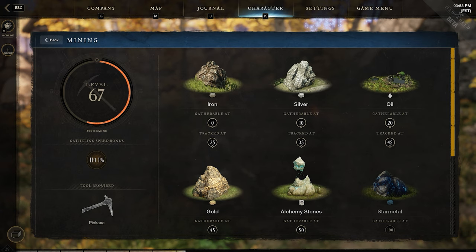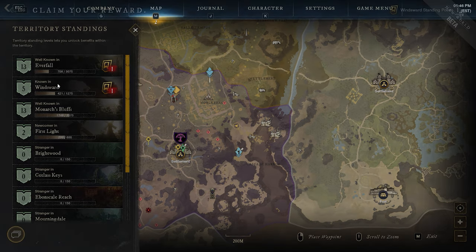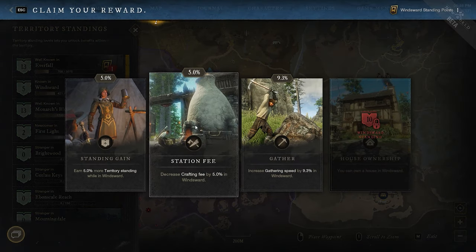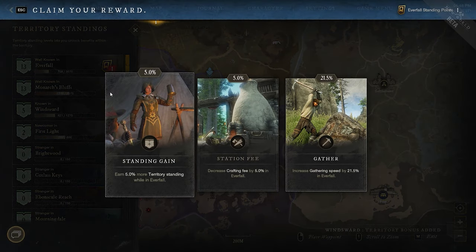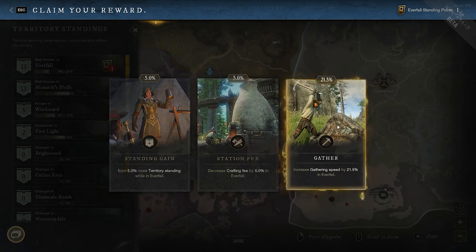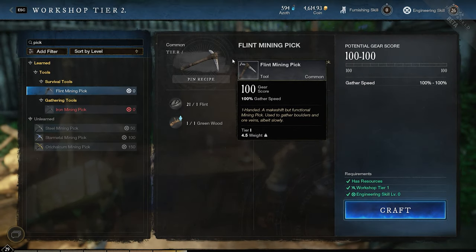Territory standing is a permanent buff to you while you're in the zone. You level this up by doing pretty much anything in the zone. Gathering speed is one of the better options you can pick, but I would never put it above storage space, which will be my main focus while leveling. I will be picking things that will be the most impactful after hitting max level. The gear score of your tool is tied to your mining speed, and you'll get the biggest jump in efficiency from upgrading to a higher level metal.